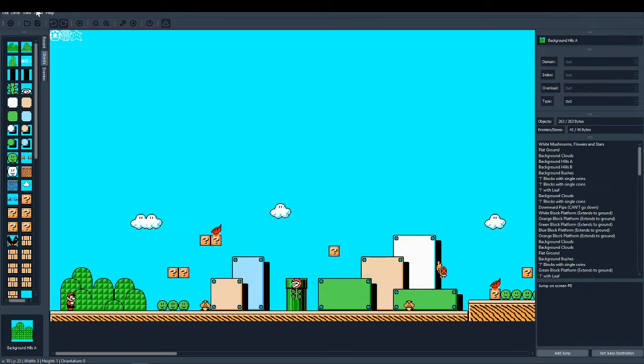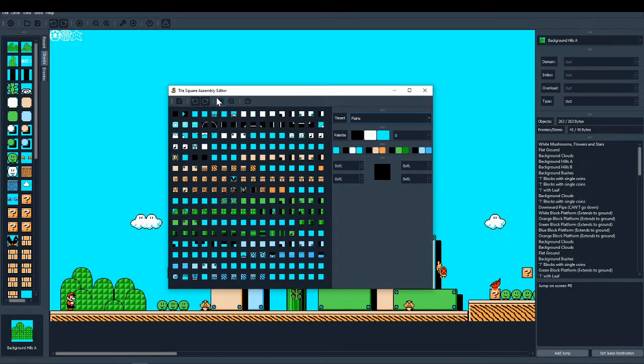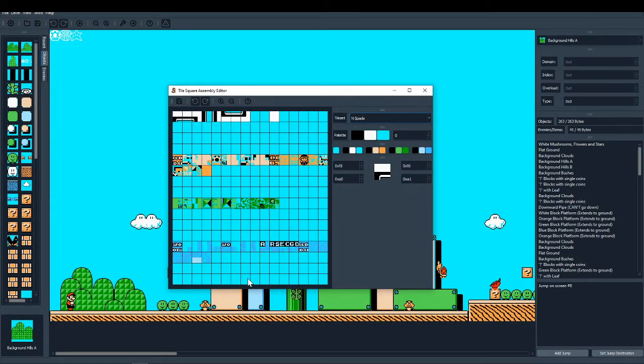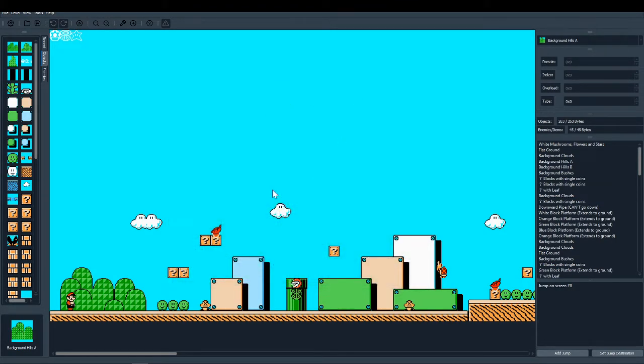You can do that for any tileset in the game — even tilesets you can't actually edit in the editor, you can still change via the TSA. You can even select the spade game. Personally I don't know how the spade game TSA works, but I gave it as an option so anybody could try. The world map is there as well. The palette shown is only for display so it looks nice — the palette display doesn't affect the actual in-game palette.